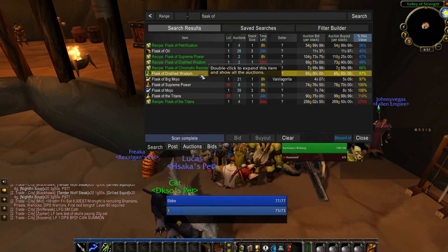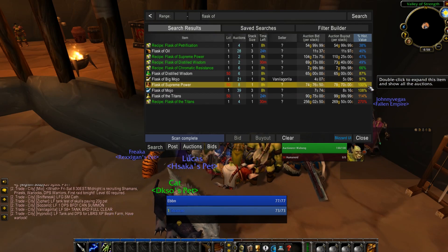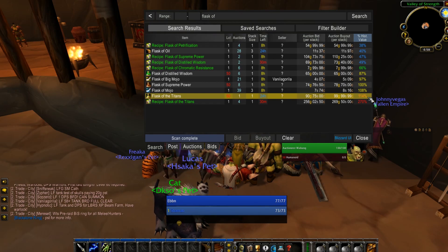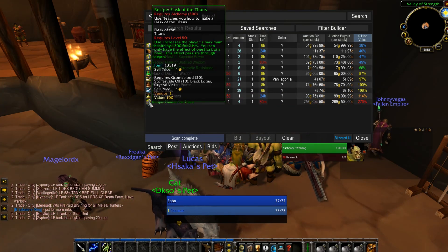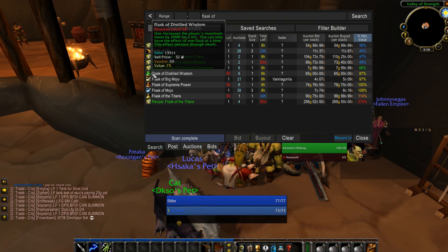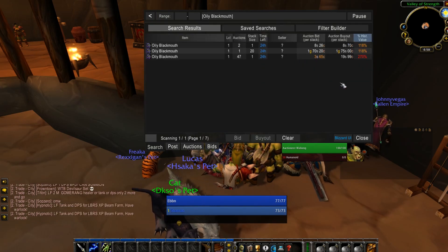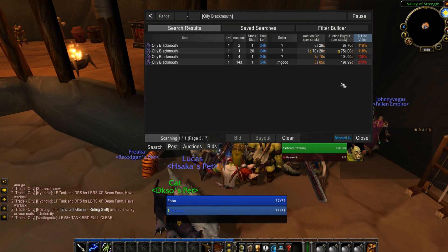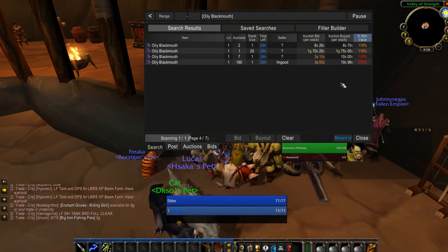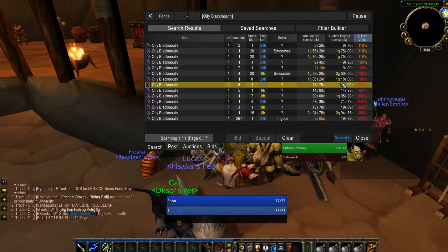This is where an auction house add-on comes in. It's really hard to deal with the auction house on large servers without one — people listing things for very low bid prices, or tons of silk cloth and mining materials all in stacks of one. It can be really hard without an add-on that does a lot of that busy work and sorting for you. I personally use AUX, but whatever auction house add-on works for you is fine — just make sure you invest the time to get one. It will save you a lot of headache.